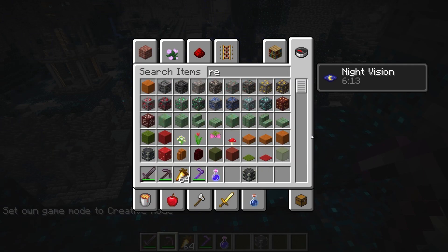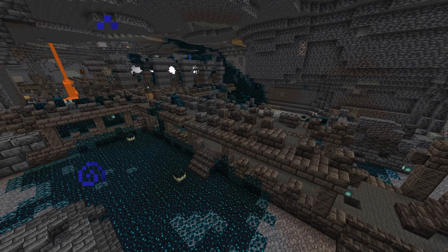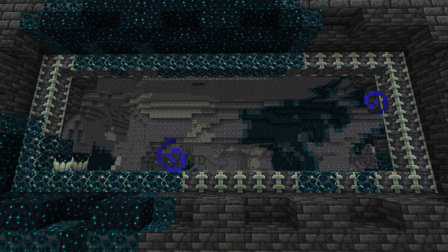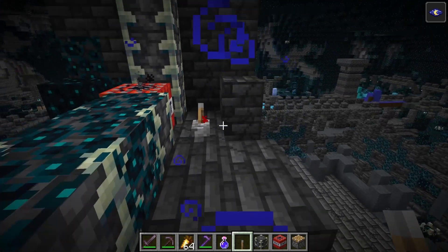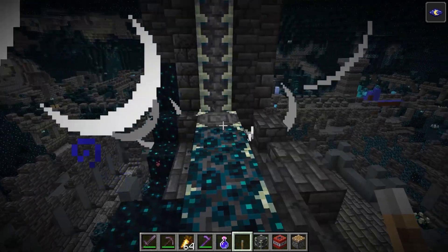The only way to get Reinforced Deep Slate is in Creative mode or through commands. The Reinforced Deep Slate is a block found in the ancient city. It is part of the frame in the city center, in the middle of the ancient city. It is highly blast resistant and cannot be destroyed by the Wither or the Ender Dragon.